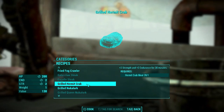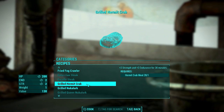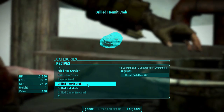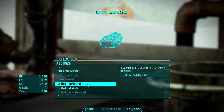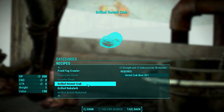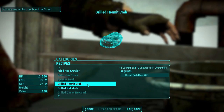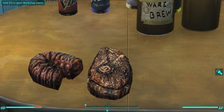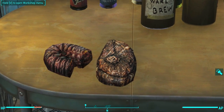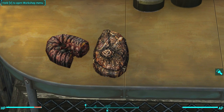Next up is grilled hermit crab. Considering how difficult it is to get the hermit crab meat, it heals 200 HP and grants two Endurance and two Strength for 30 minutes — great for increasing carrying capacity for a dungeon crawl, as two Strength is plus 20 carry weight. However, it looks just like the Deathclaw steak and even has a bone in it. Hermit crabs don't have bones — seriously Bethesda, my immersion is broken.